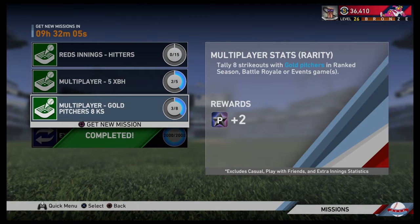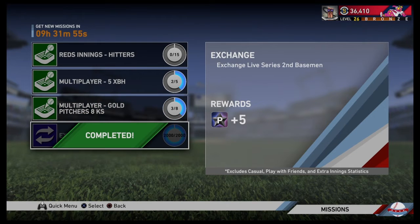The oldest mission you have, once it's there for a day, you can exchange it for a new one. As you see, if I hit square it's going to say 'get new mission,' but I really don't want a new mission because I plan on doing this one. I just exchanged it — it was Live Series Second Basement — and I got five program stars from this, which is as much as some of the moments that you play.